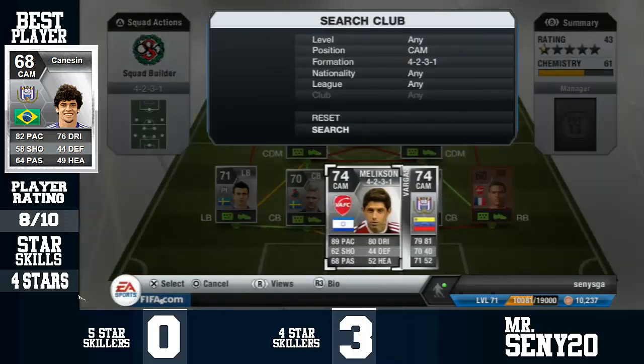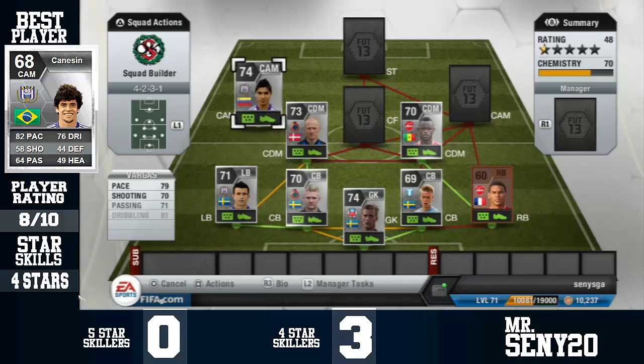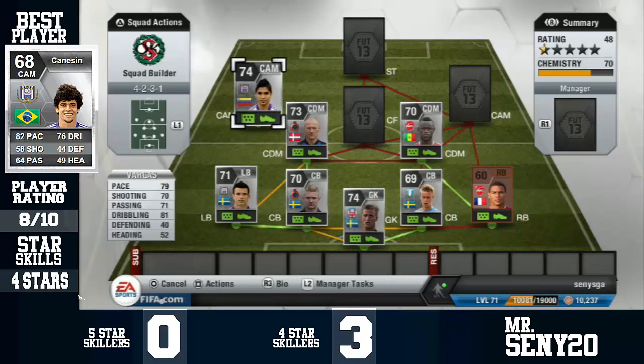Left centre-attacking mid is the big man Vargas — one of the best silver players in the game in my opinion. The only problem is I think I should have played him as centre-forward. He's got great acceleration but doesn't quite have the pace to continue down the wing. But he's still an amazing player.